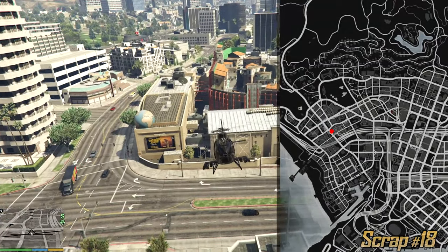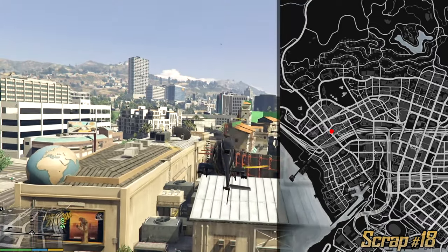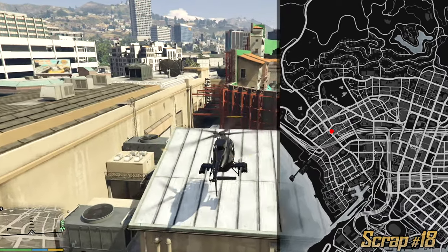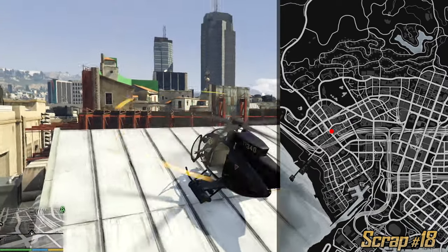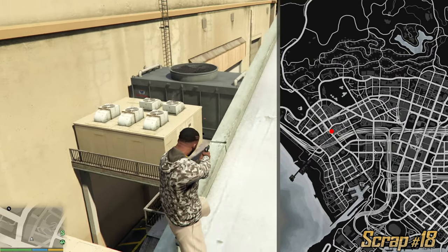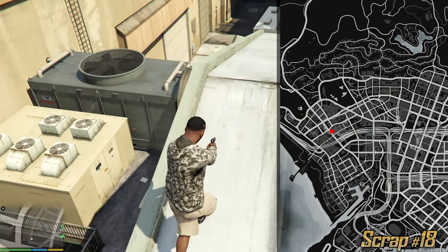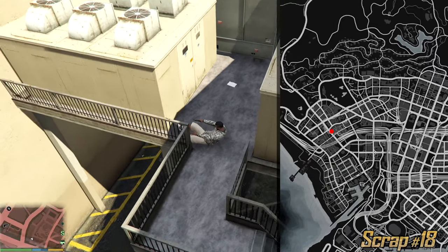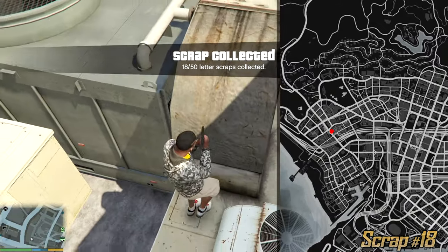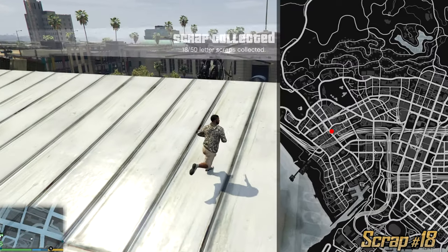Okay guys this is the movie studio. What's particular about it is that it's restricted, so do not dilly dally here too long. Look for the globe on the left side and land on this white roof. From here jump off from this roof to the letter scrap — you get two stars so be as quick as you can. That's number 18. Climb back again, get on this roof and take your helicopter out of here as quick as possible.